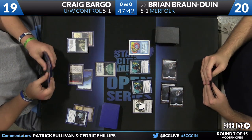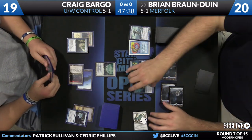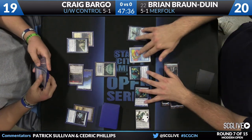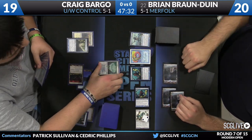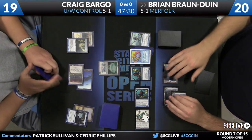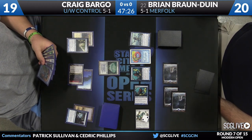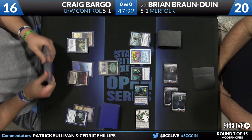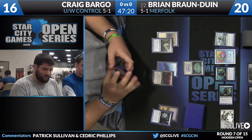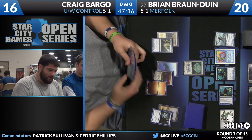There's a Lord of Atlantis, and now another one — it's a Master of the Pearl Trident. An attack for three as the other Curse Catcher is summoning sick. There are two reasons you can't block. Back to Bargo, he's found a Basic Plains — step one. But then he also needs a payoff card here as well.